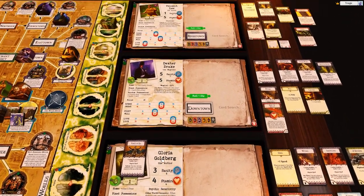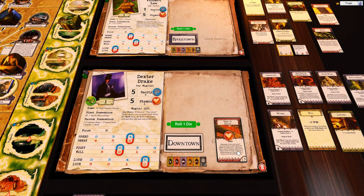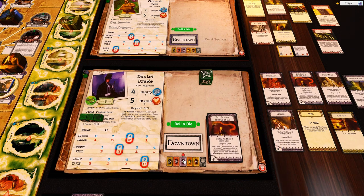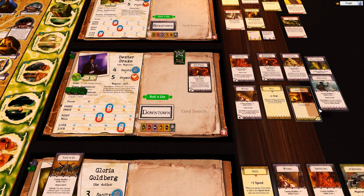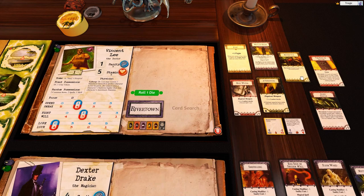Dexter is still up here. He's going to do Book of Daozan again, so he loses a sanity and rolls his four lore — that puts another stamina token on here, assuming we pass, which we do. That gets discarded and we draw two spells. We got another Find Gate and another Red Sign of Shudde M'ell. I'll take the Find Gate — I love this spell but I don't think I'll get to use it.